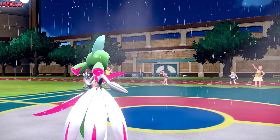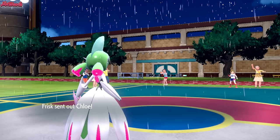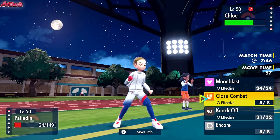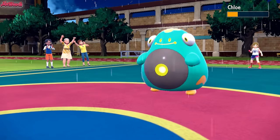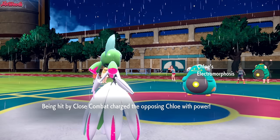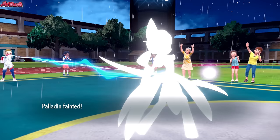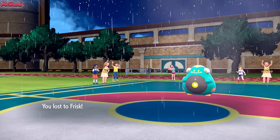Iron Valiant could pull this back — it KOs Iron Treads for sure. They go into Chloe, which is the Belly Bolt. We have to go for a Close Combat — it's the only move. Close Combat comes through but doesn't KO the Belly Bolt, activating its Electromorphosis. They go for a Thunder — that's going to take out Valiant, and that's going to be the game. GG Rolder, that was a pretty fun one. Iron Valiant nearly pulled it back, but that Belly Bolt is just too thick.